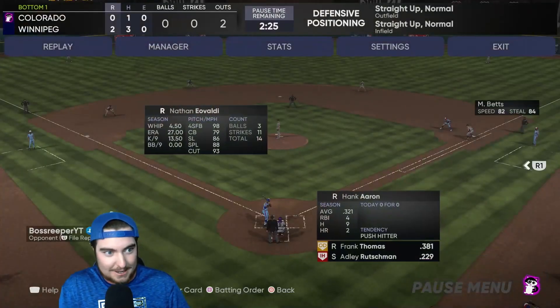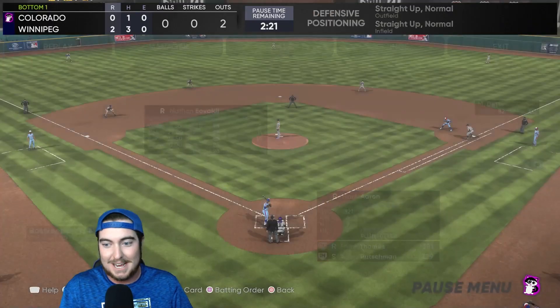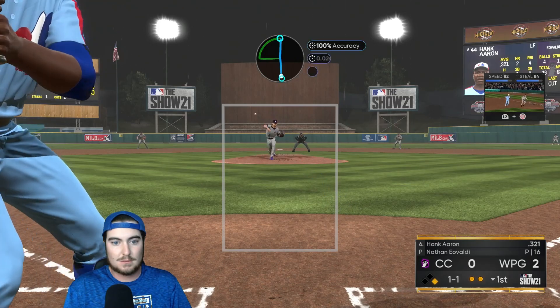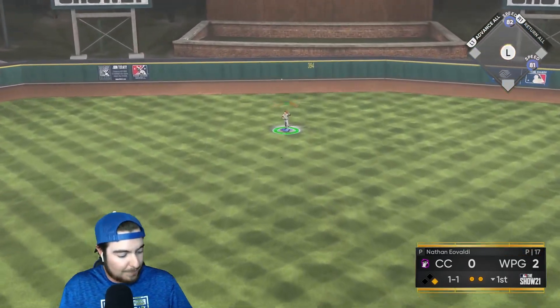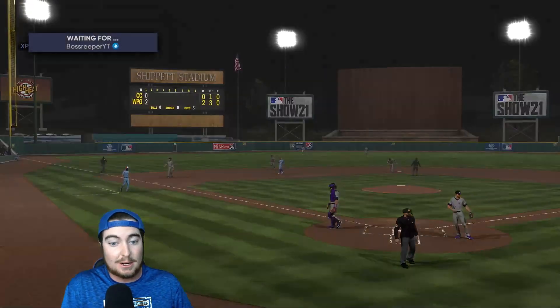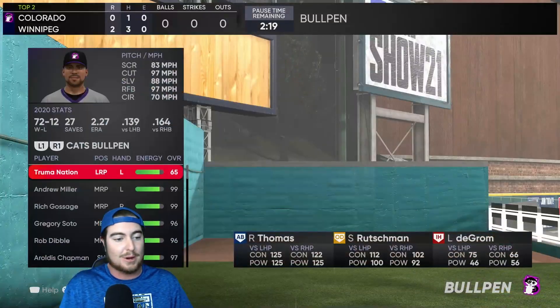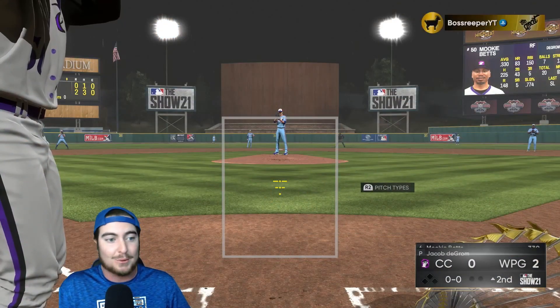This Nathan Eovaldi card stinks — I am willing to make that statement. Do we get another friendly, down two to zero? That's what the last guy should have done. We're gonna get the bullpen warmed up right now because I don't know how long this Eovaldi card is gonna go, and I'm trying to win this game. Although it's a debut, we got three other guys we're still debuting, and I'm not gonna sit around and watch Eovaldi get tally whacked out there.